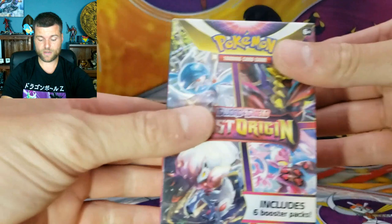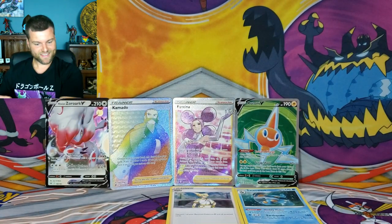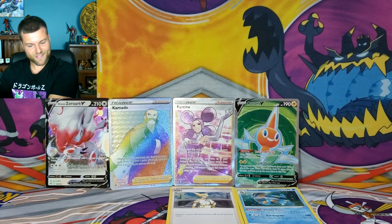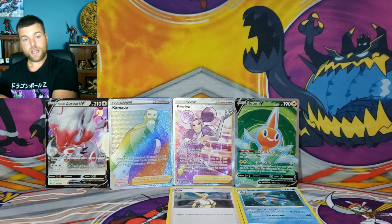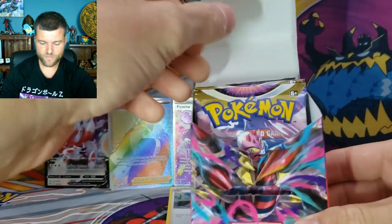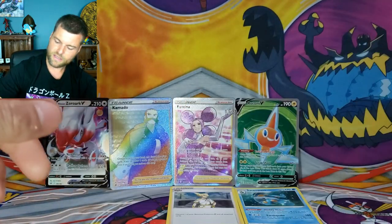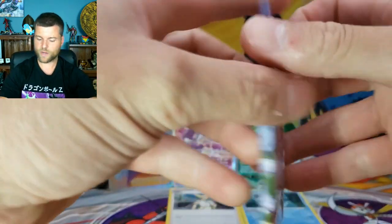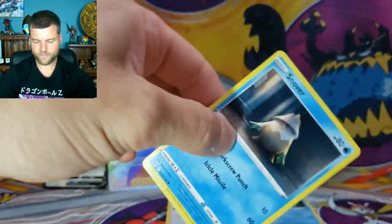Guys, this is awesome. We got everything right in front of us — now we just need gold and an alternate art and we're all set. So we're going into our next six packs. Put that to the side, no slowing down — we got lots to go, keep going with the packs.